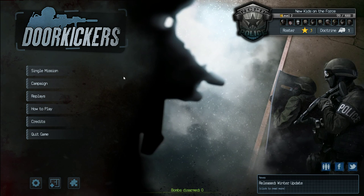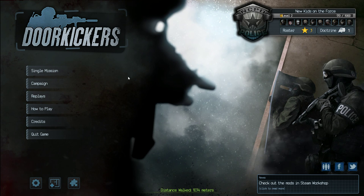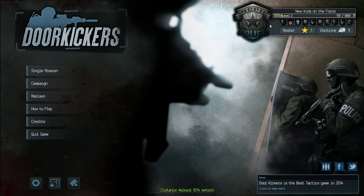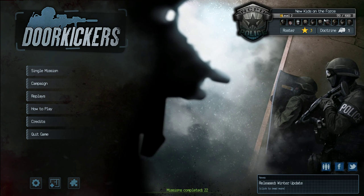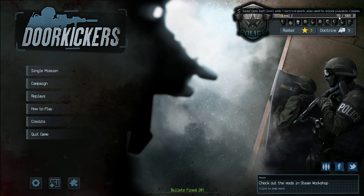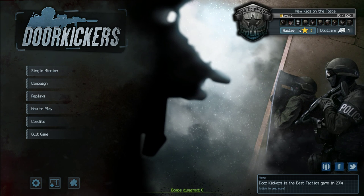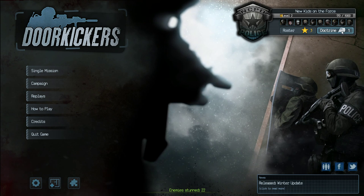Hello YouTube, Reddit Math here and welcome back to some more Door Kickers. In this video I wanted to showcase a little bit of the RPG elements of the game. After completing the first mission, now in the upper right, we've got this level 2 with our squad rank. We've earned 3 roster stars and a Doctrine point.